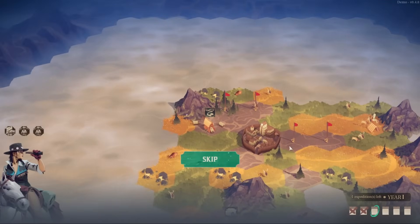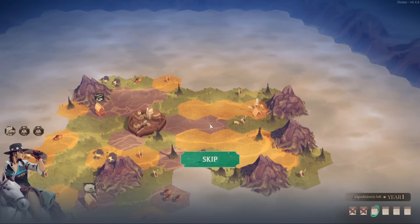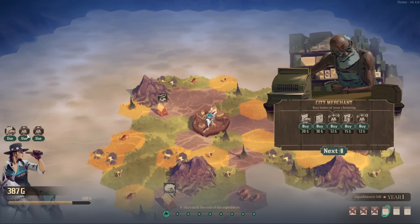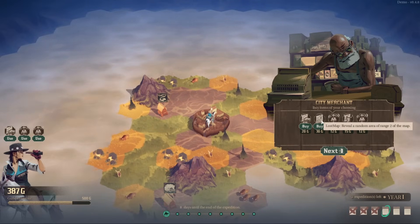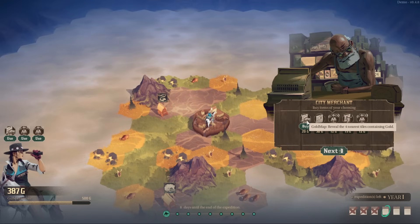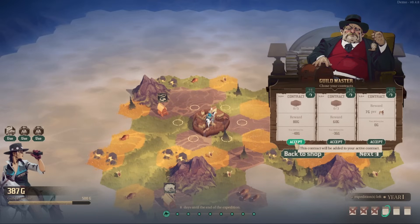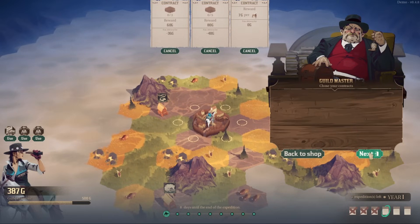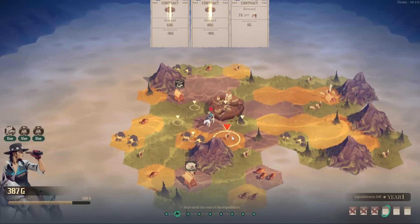I wonder what they're gathering from the muddy tiles — maybe they're making clay bricks out of them or something. We still have our other abilities to see around us, maybe we'll start using those too. Nearest tile containing elk — random area of range two on the map, that's 30 gold. I'm going to try to hit the money first. We'll go for the mud and the deer.